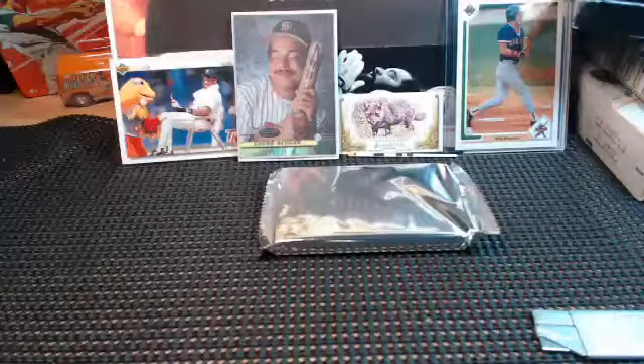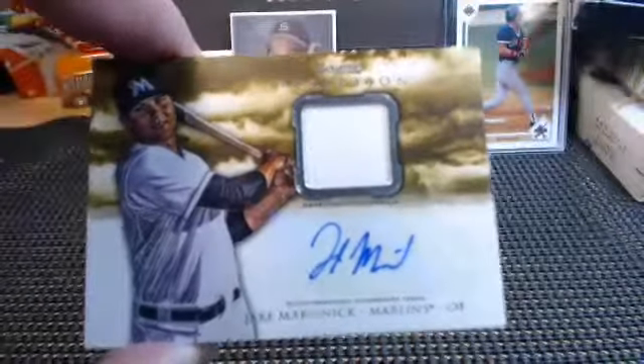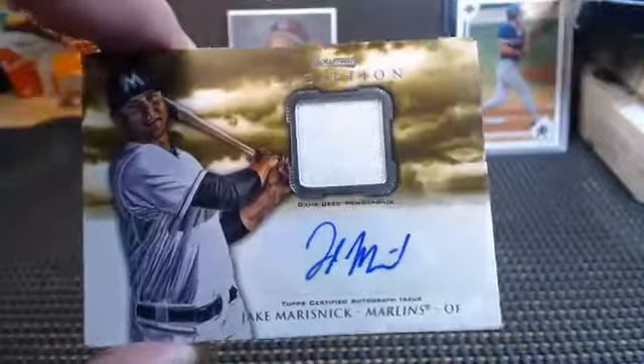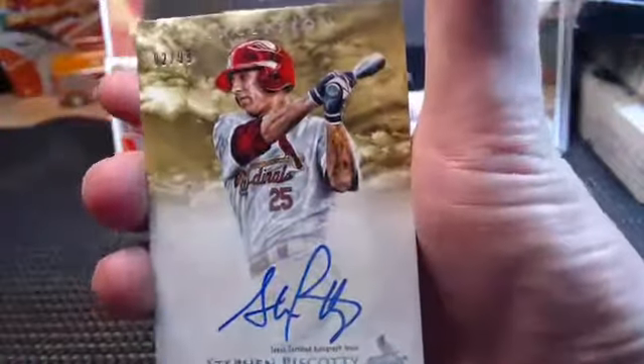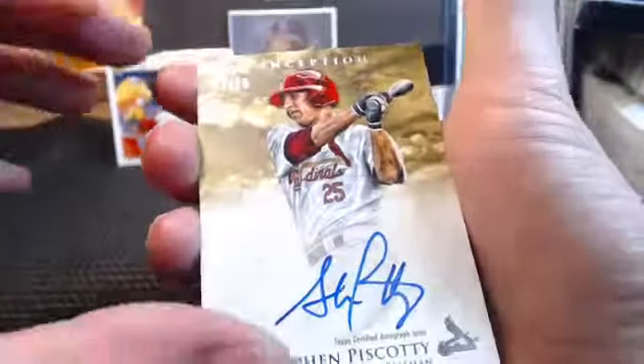Awesome, Rob. Thank you. T-Nuts, I'm not sure what our case price was on that. Usually Kevin's good — even if he's off-site, he's able to chat — but he's got a dinner party tonight in the great land of Chicago. Here's the first pack of Inception — going to the Marlins, Miami Marlins. And there's a Stephen Piscotti for the Cardinals, two out of 99, NL Central. NL Central is Rob. The NL East is T-Nuts, so T-Nuts got the first one.